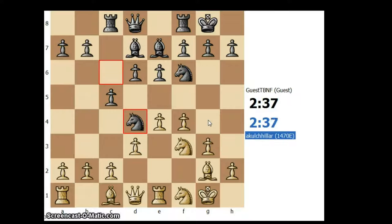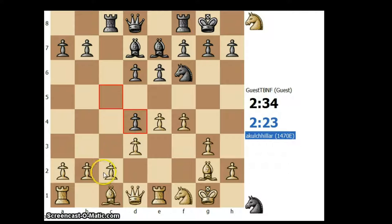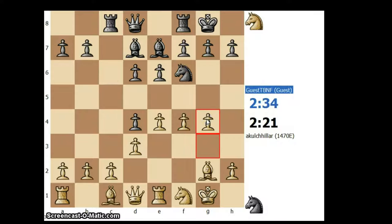Knight d4. I can take the knight or I can play knight e3, but if I play knight e3 and he takes my knight on f3, then I have to take with the queen or the bishop which might not be that lucrative. But with this recapture I am giving him the open c-file and there might be some pressure on the backward c2 pawn. We will see how the game goes.